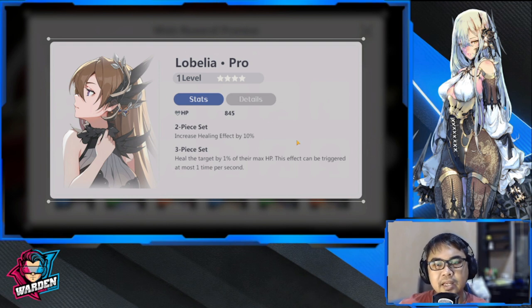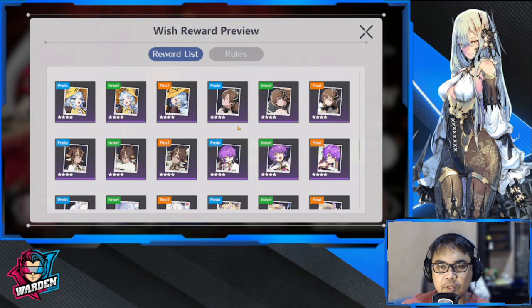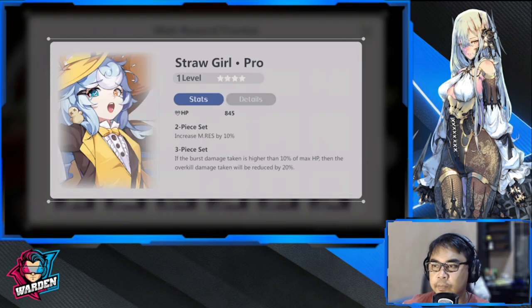Next up is Lobelia. Lobelia increases healing effect and heals the target by one percent. This one is for your healers — aduitrix healers, backline, healing, AP characters. This is the four-star version; there's also a five-star version. This is one of the best for your healers.